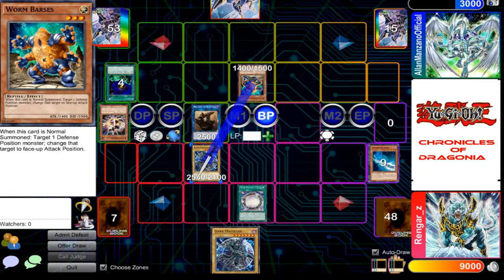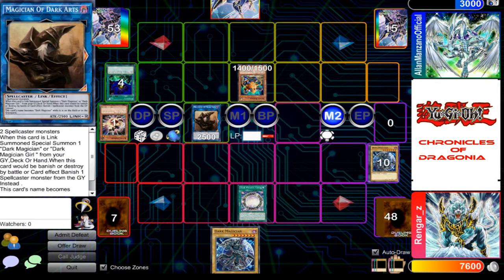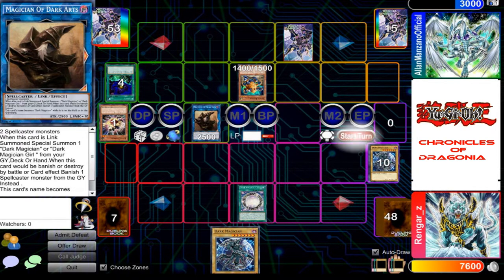Now I shall destroy your Dark Magician. You would be taking 1400 points of damage. Now in main phase 2, I shall set another card and end my turn.